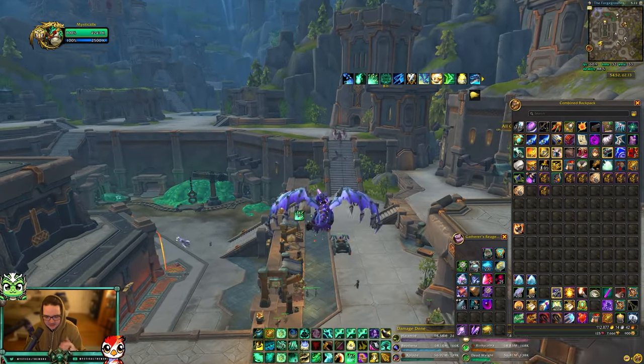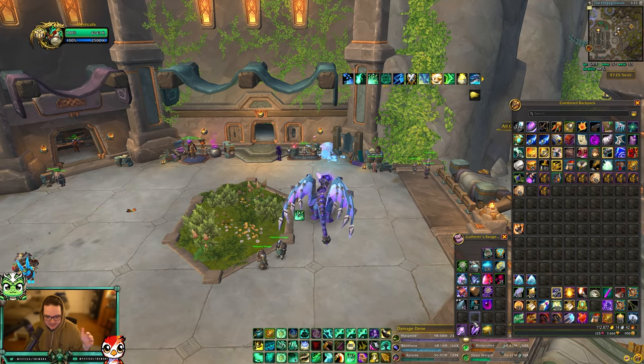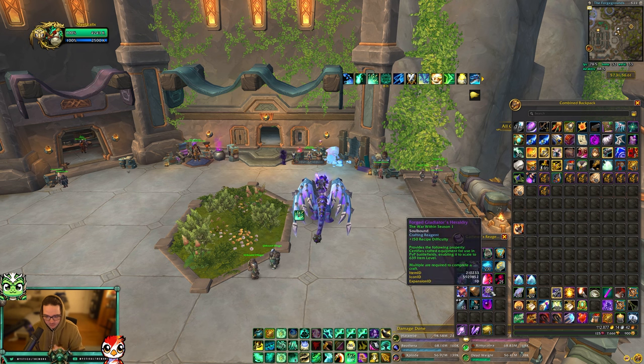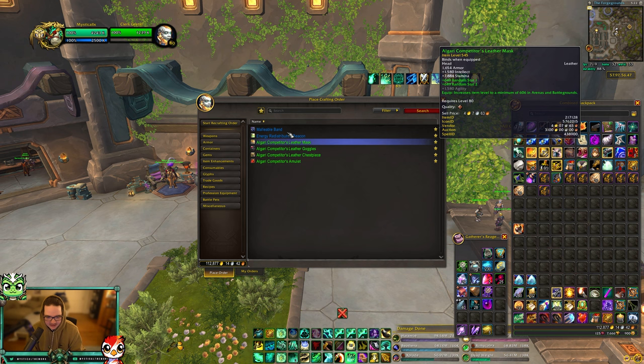This is so cool. You no longer need to use a spark. In Dragonflight, you had to waste a spark — if you PvP'd and PvE'd, it kind of sucked because you had to choose between them. You don't have to do that anymore. You only need these Forge Gladiator's Heraldry. The caveat, though, is you can only make PvP gear.